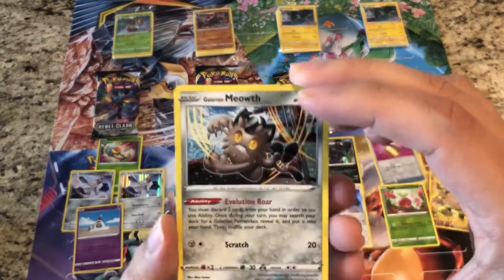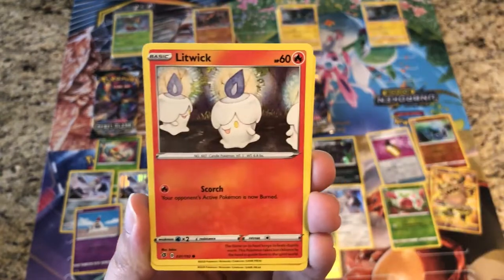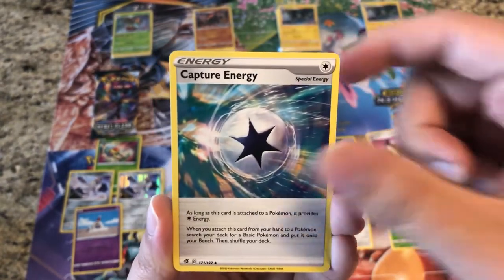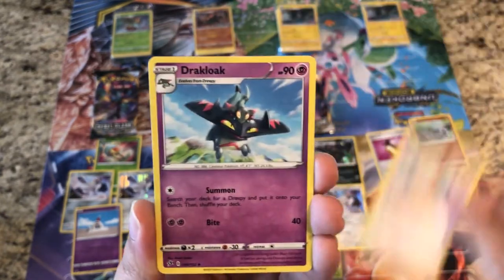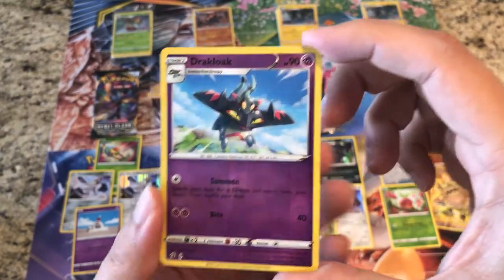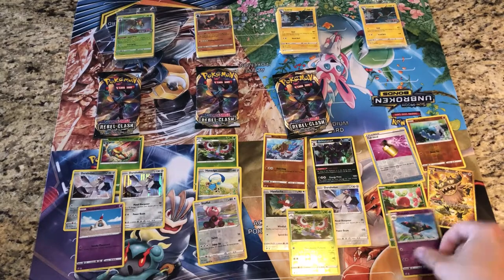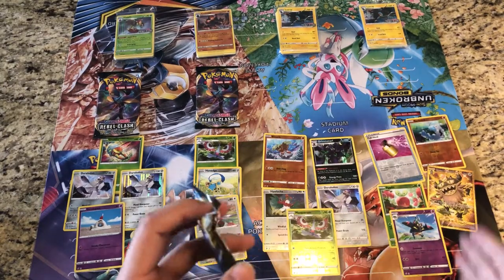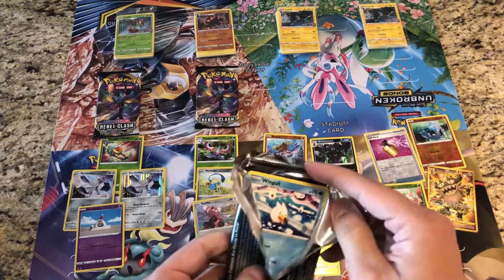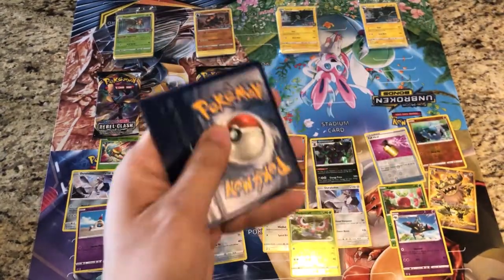Last pack from each of these Build and Battle kits — let's hope there's something left. We really need to pick things up here. Pack thirteen: Galarian Meowth, Caterpie, Galarian Corsola, Litwick, Shinx, Leaf Energy, Capture Energy, Chatot, Darkness Lokix. Reverse is Dark Lokix, and the rare is a regular rare Zacian. Not going to complain about kit one — we did get the Galarian Perrserker.